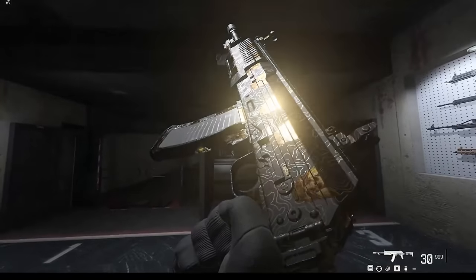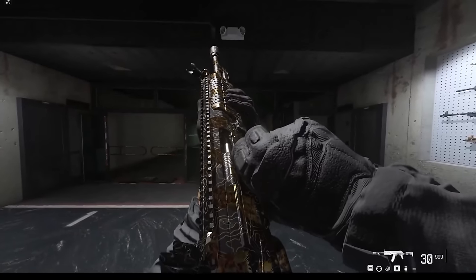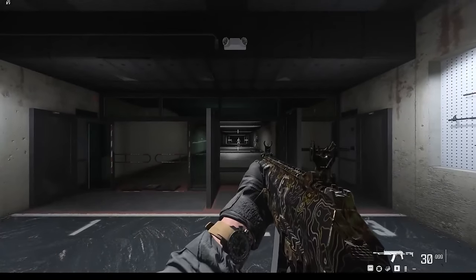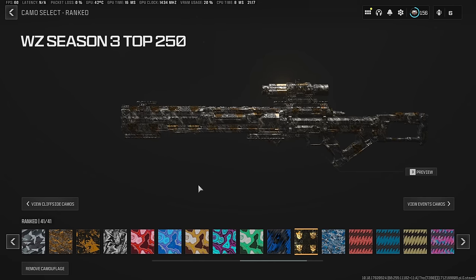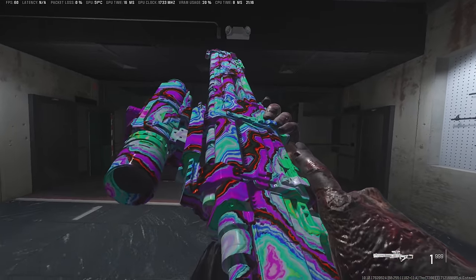Once you reach Iridescent, the camos start looking insane — it's an animated version with all different colors that looks really sick. Then there's the Top 250 camo, which will also be animated. To unlock these, you're going to have to be really skilled and place Iridescent or Top 250. This camo is going to be pretty exclusive. If you want to browse these camos yourself, you can go through the Warzone Ranked tab and check them out there.